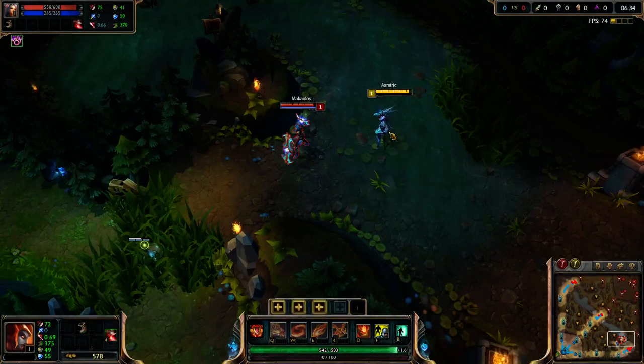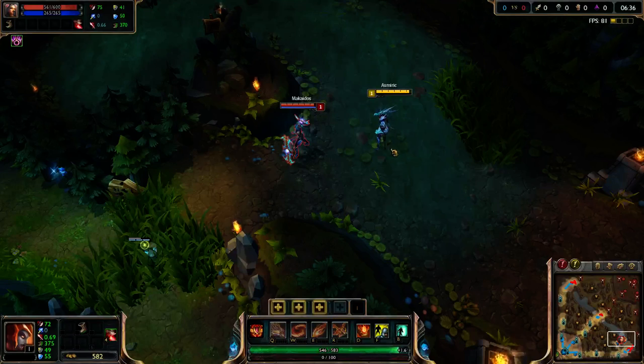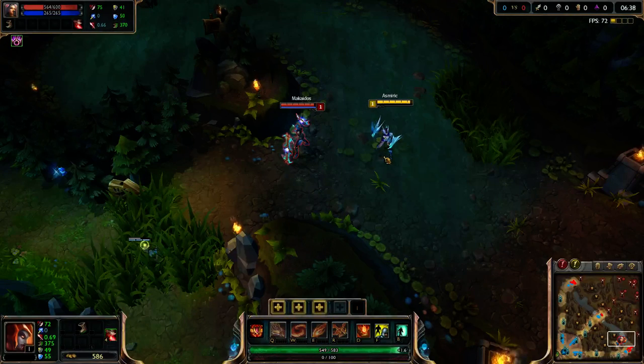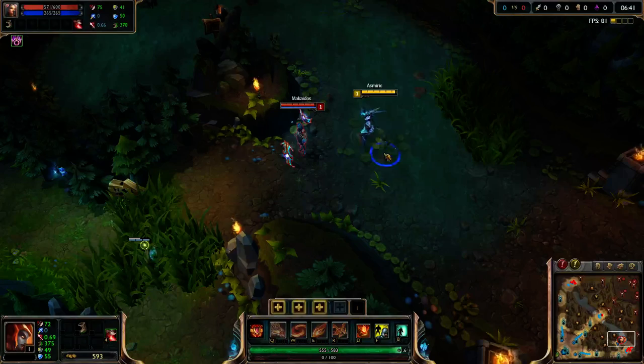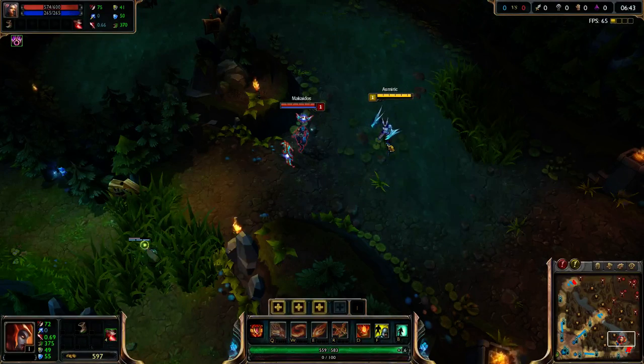It's just a trick you can use with it, early game specifically, because it allows you to bypass those early wards that will be on the map. This is Azmiric, signing off.